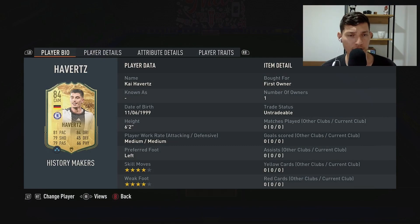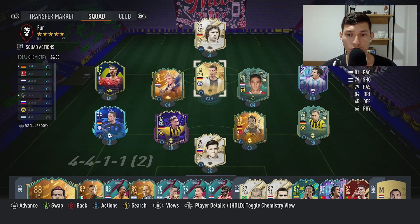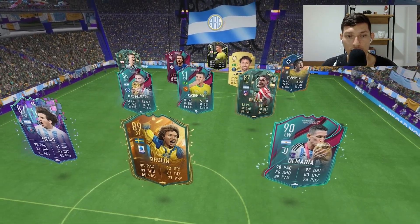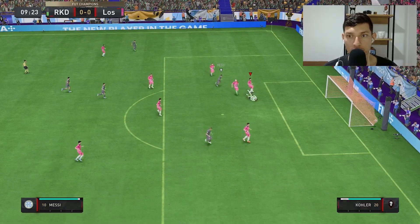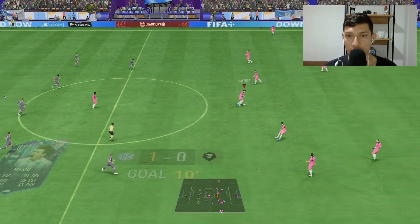This is the team I'm going to use to qualify for foot champs — the newly packed Gerd Muller, this cool shiny Havertz they gave us during the World Cup, some German boys to make Gerd Muller feel right at home, alongside the Baby Haaland that I never got to use because I was away traveling. Let's just go get those four wins. This guy's got Casemiro — McAllister, Brolin, nice.